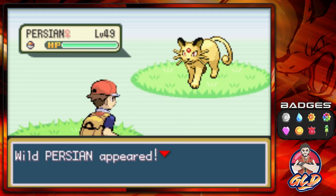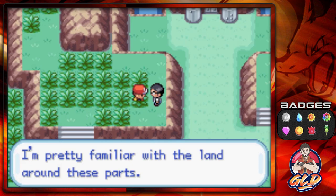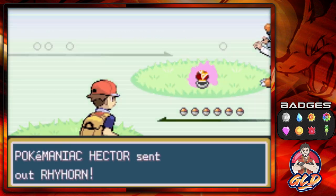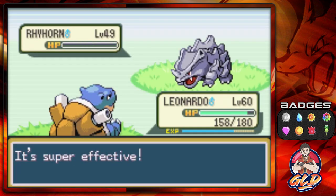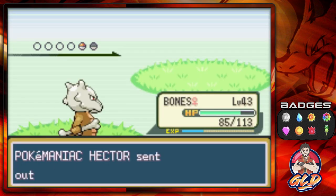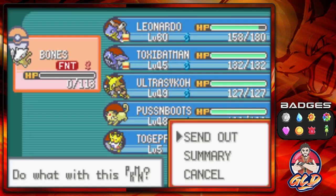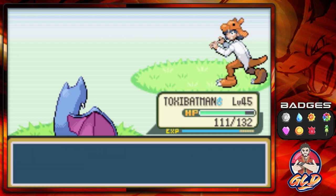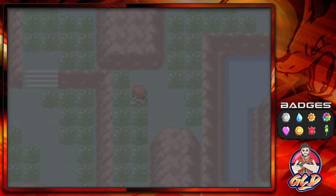Let's go ahead and battle this trainer. I'm pretty familiar with the land around these parts. Here we go, taking on Pokémaniac Hector — he's going to come out with his Rhyhorn. We need to go with our Water-type because these Rock-types are crazy. Let's go with Bones — Brick Break, Brick Break, Brick Break. We got our butts kicked, so let's go with Toxicbatman's Air Cutter. That does it and Hector has been defeated.